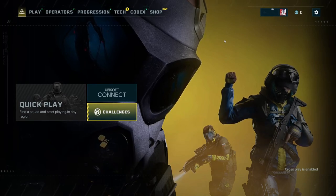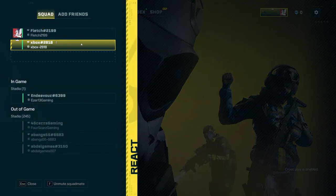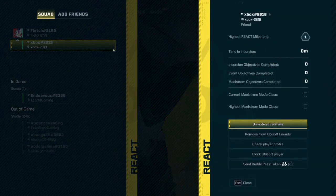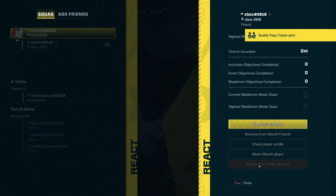To start with, you'll want to invite your friend into your squad. You will have to have them in your squad as it will not work if they are on a menu. You will also have to add them on Ubisoft Connect, which all Extraction users will have. Once they have accepted, you will go to their name and click, then simply go down to the bottom right and you'll see the Send Buddy Pass button. Simply click this and your friend will receive the Buddy Pass straight away.